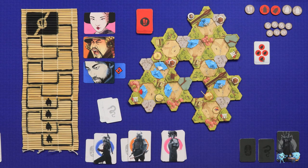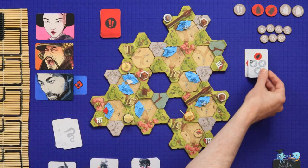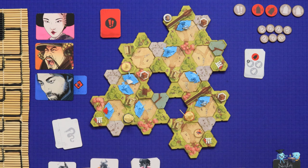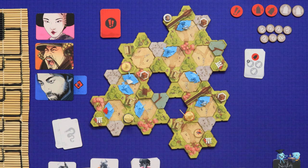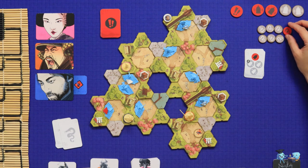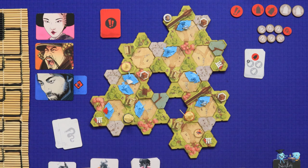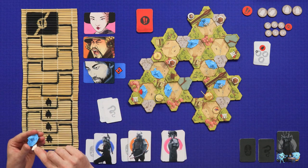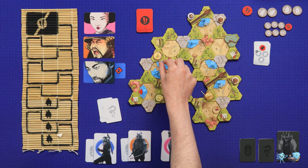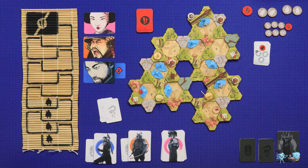That takes us to the end of round phase. We flip the alarm card — this time we only need one noise to raise alarm and there's two, so we are in an alarm condition. That's bad for the ninjas and good for Stella — she gains one glory. She is one seventh of the way towards victory. Then we flip all the noise tokens back down, stunned guards become alert, and distracted guards go back to calm — so all that effort distracting that guard is undone.